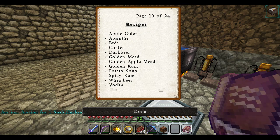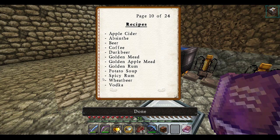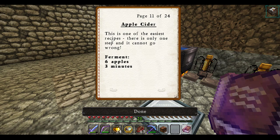Recipes: Apple cider, beer, coffee, dark beer, gold mead, golden apple mead, golden rum, potato soup, spicy rum, wheat beer, and vodka. And that's all — this is all you need.